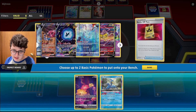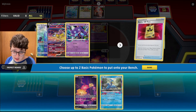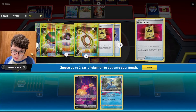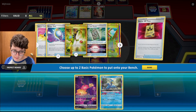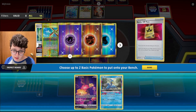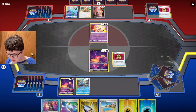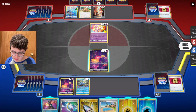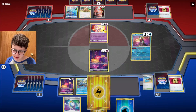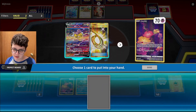I'll just slam down the VIP Pass to get those guys going. We have pretty much everyone we need in here, but we need to prize check — a Sableye, a Colress, Boss's Orders, Super Rod. Super Rod — that's a big one. And the other Lightning Energy. Some not amazing prize cards here, but I still don't miss. Getting rid of the Lightning Energy early — for the most part, I'll just be running the early game with Sableye, Cramorant, Ringer Ninja.